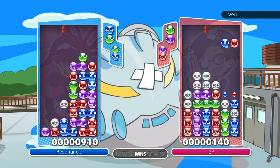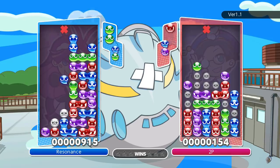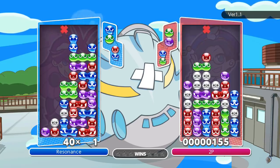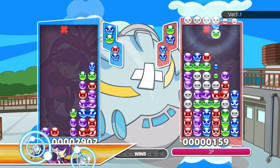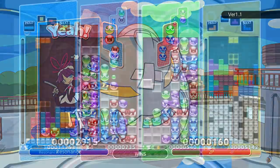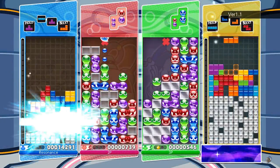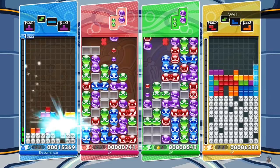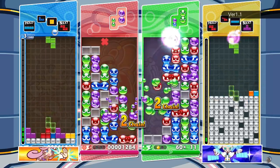Puyo Puyo operates on a similar idea but in reverse, where clearing more than four pieces at the same time or through a chain will cause garbage blocks to drop on top of the opponent's stack. When the screen is filled to the point that the red X is blocked, that player is defeated. The crossover works particularly well because both games also have a reasonably similar user interface, with a tall rectangle representing the player area and a preview window for upcoming pieces.